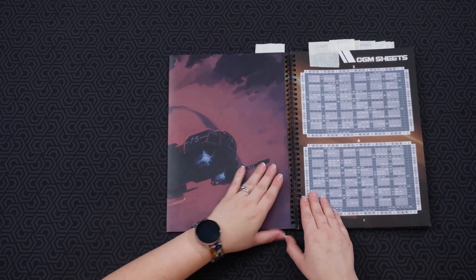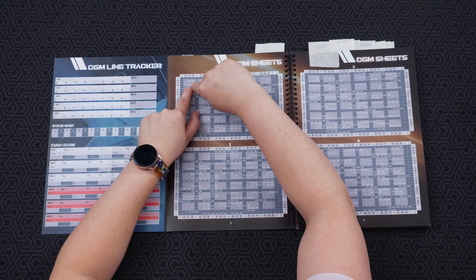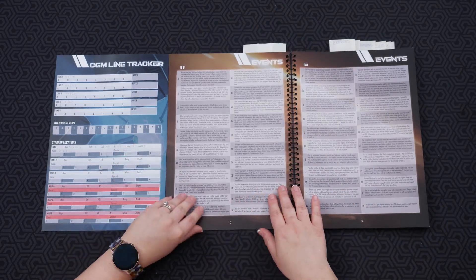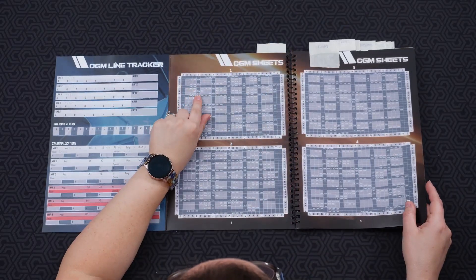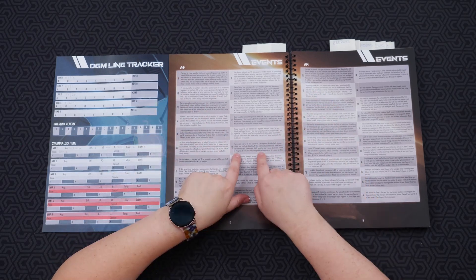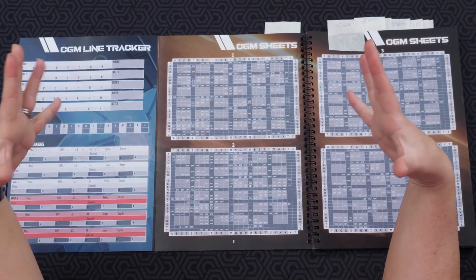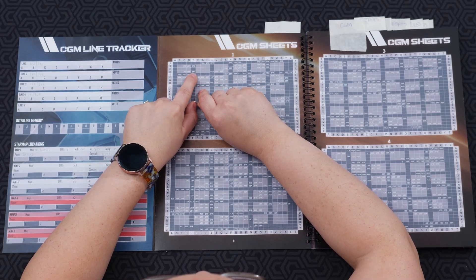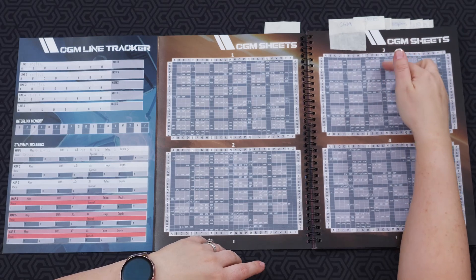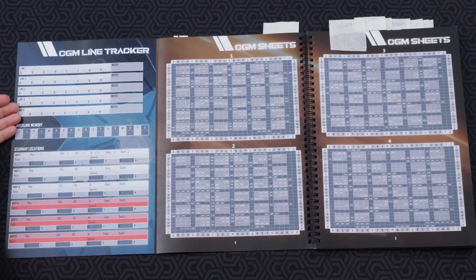Let's say line one is 1CD — you open this up, go to 1, then to CD, and there's an exclamation mark, A, and J. That exclamation mark means it is an event, so you go to AG and it gives you a little description of what's going on. Because it's an event, it gives you a choice — A or B — and each corresponds to a new code: 3NN or 2RH. Whichever you decide, that's what you put next to it, and you keep going. That's how the line tracker works.